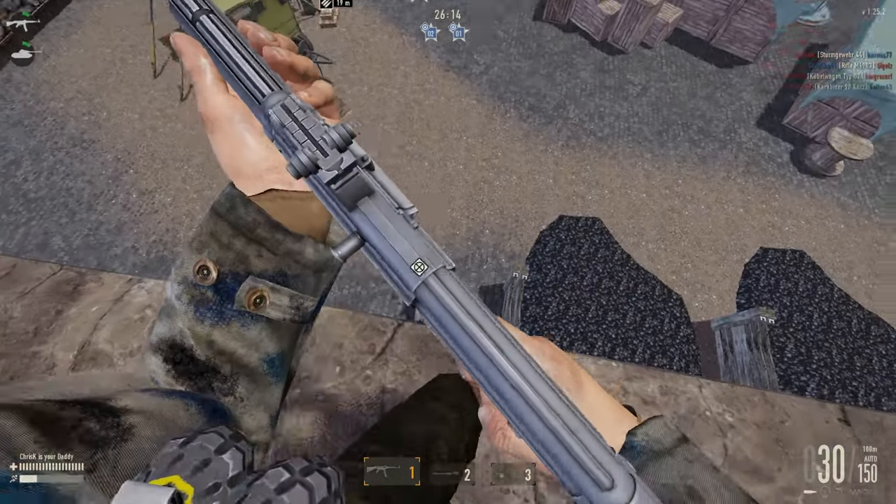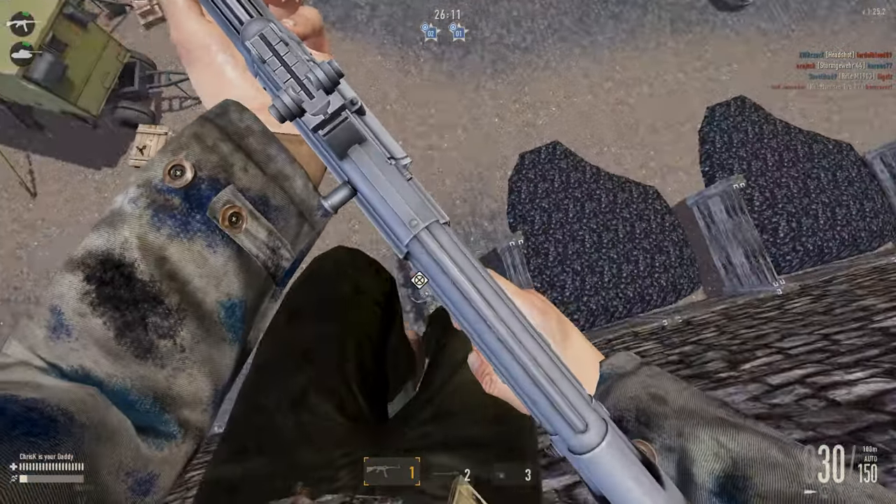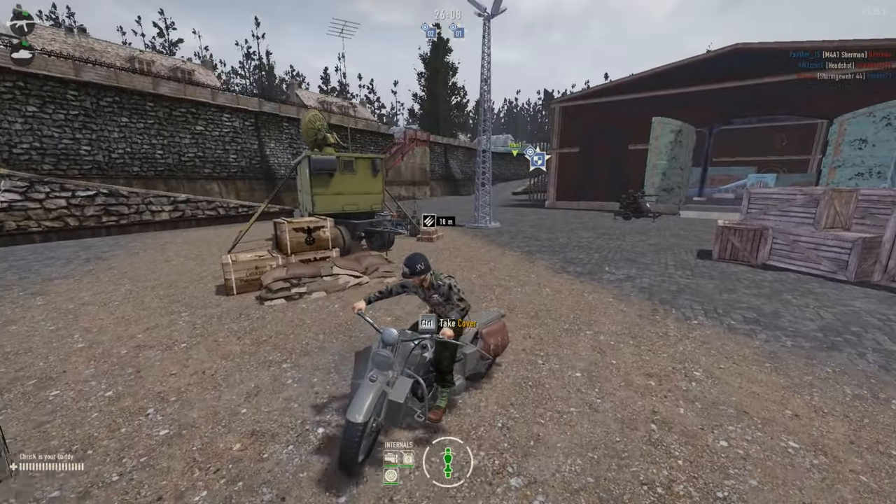Avoid fall damage by having a vehicle waiting for you on the ground below. Simply spam E when falling to get in it without taking damage.